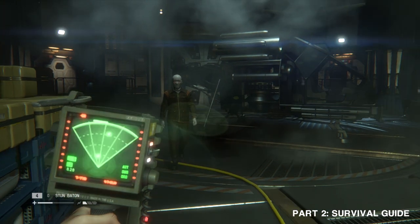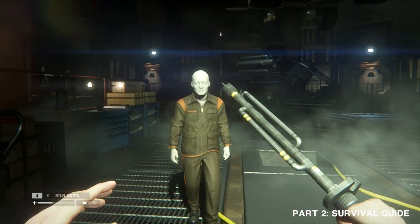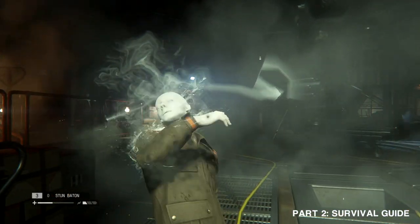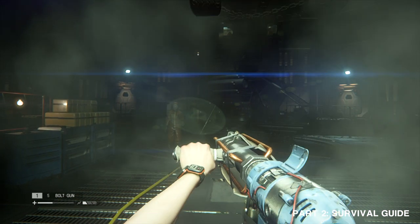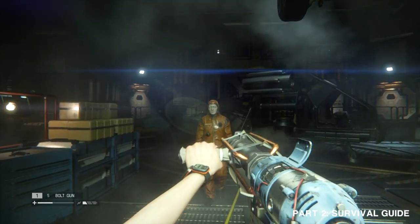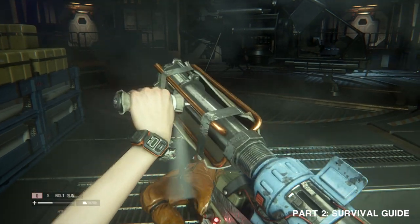When spotted, you need to either fight or run. If you choose to stand your ground, use your weapons wisely. For example, the silent stun baton is great for close range but useless at a distance. And the bolt gun is powerful, but makes a lot of noise, which may attract some unwelcome attention.